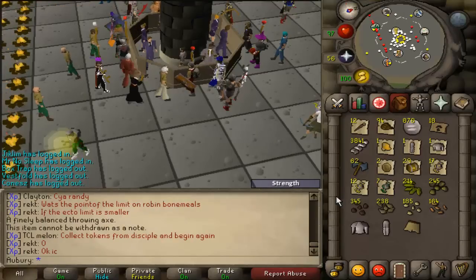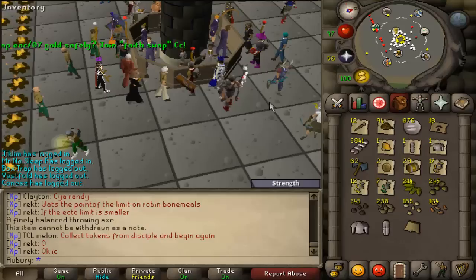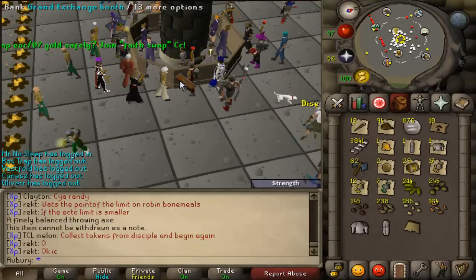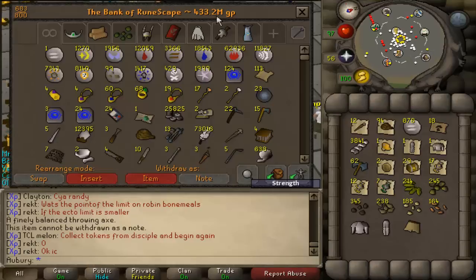All this stuff was evaluated way over its actual value — what it would probably sell for — so I just took it all out of the bank. It doesn't count anything that's in your inventory, anything in your kingdom coffers, or in your Grand Exchange offers. It's just what's in your bank.